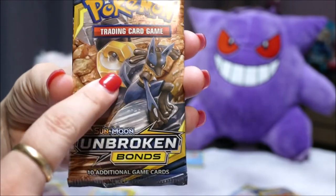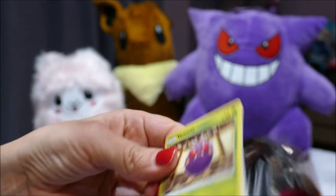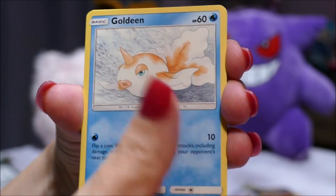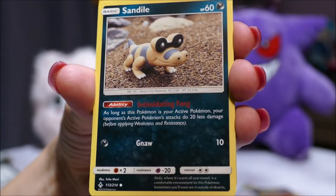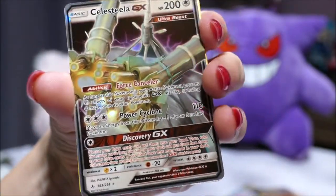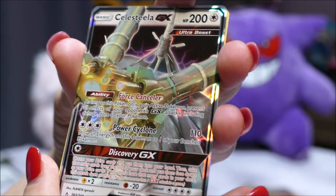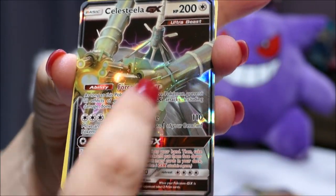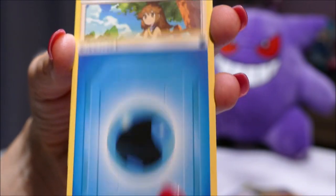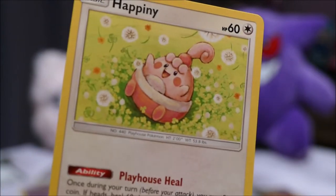The next pack has Lucario and Melmetal. Venonat, a Raider, Goldeen, Darumaka — that's a strange looking Pokemon, haven't seen that one before — Sandile, a reverse holo, and a Celesteela GX! Oh gosh, it's feast or famine on this opening, isn't it! Celesteela — wow, check it out guys, looks like friggin bamboo sticks coming down into like gun cannons or something — that's amazing! Water Energy, Green's Exploration, Tyrogue. Happiny — that's adorable, I think I like that more than the GX.